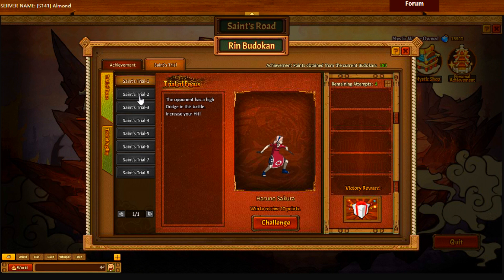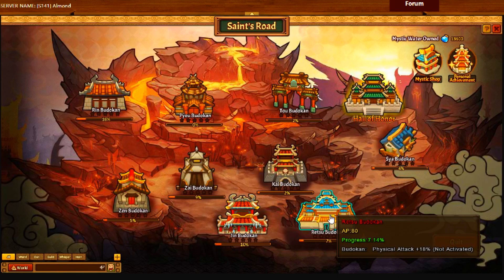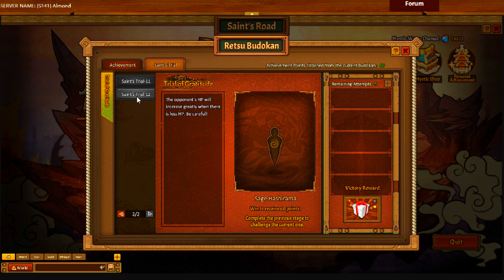High dodge — everything is high dodge. Susano Itachi. Kushimaru. Oh my god. What's the worst one? I'm guessing this is the hardest one. Iruka — what the fuck, really? Sage Hashirama. Holy shit.